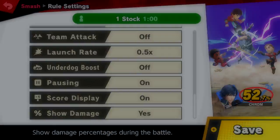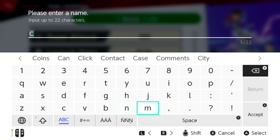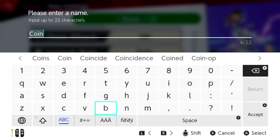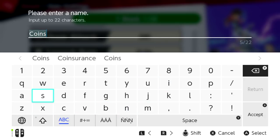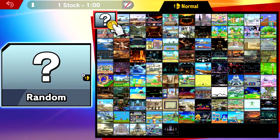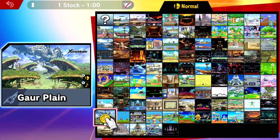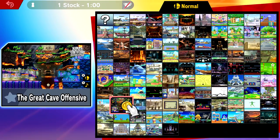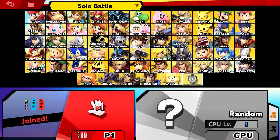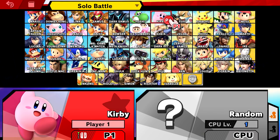I didn't save it, so I'm just going to name it 'Coins.' Any map is okay, however I prefer big maps because it takes time for the other character to start running at you. I'll just use random so you guys can see. I'm going to choose Kirby — make sure your CP level is one, that's really important.